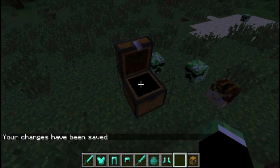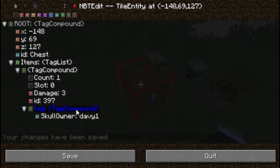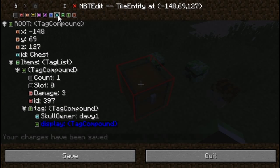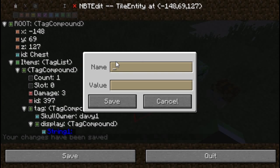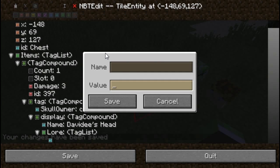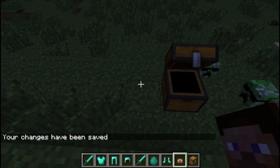Now you can also edit some other stuff about the item — you can edit the name and the lore associated with the item. Go back to the item, go back to the tag and add a new compound — name it 'display', make sure you're in lowercase. Add a new string named 'Name' with a capital N, then whatever you want the item to be called. I'm going to name it 'db1's head'. You can also add lore: go to display, add a new list, name it 'Lore' with a capital L, and add a string. I'm going to make it 'the creator'. Hit Save — and now it shows 'David's head, the creator'.